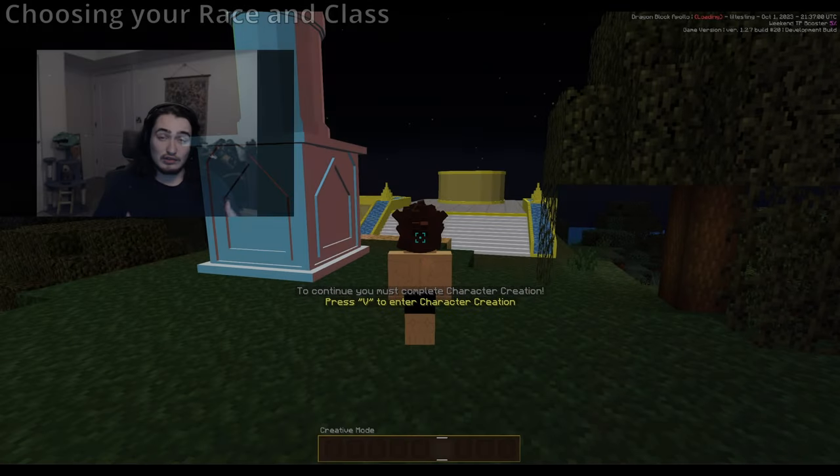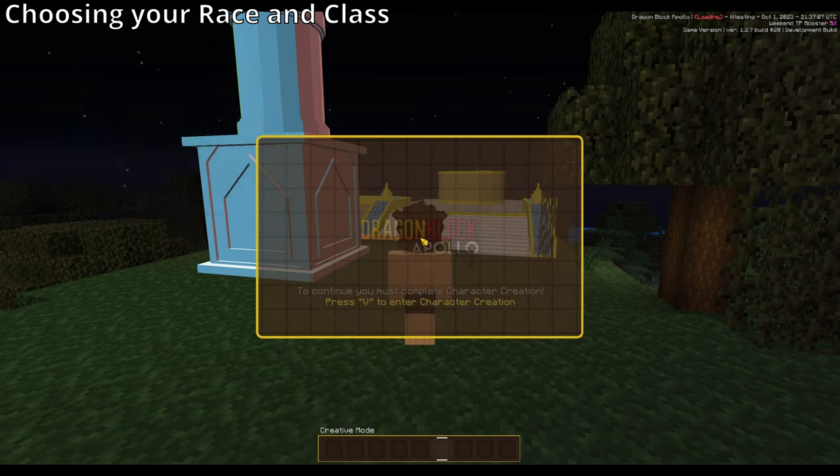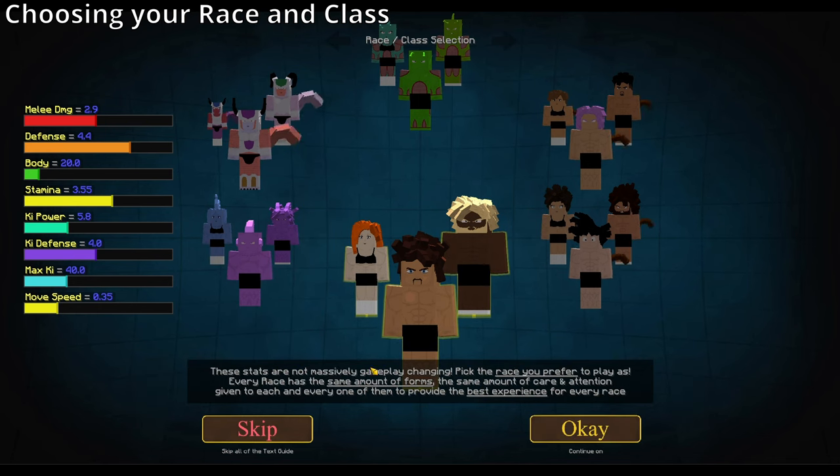When you log in, you'll see a prompt: 'To continue you must complete character creation — press V to enter character creation.' That's just the default control. Press V and you'll be greeted with the welcome screen. You start by choosing your race. The stats on the left show the bonuses given for each attribute point. These stats are not massively gameplay-changing — pick the race you prefer to play as. Every race has the same amount of forms and the same care given to it.